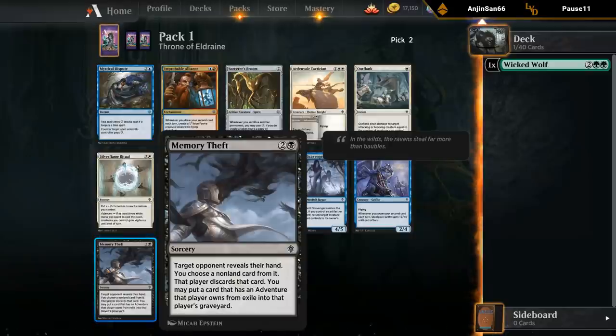Memory Theft is a discard effect — target opponent reveals their hand, you choose a non-land card, that player discards it, and you can put a card with adventure that player owns from exile into their graveyard. So it's kind of a hate card for adventures; you can potentially get a nice two-for-one. Don't know if this is quite main-deck material — definitely nothing you're going to be picking super highly.